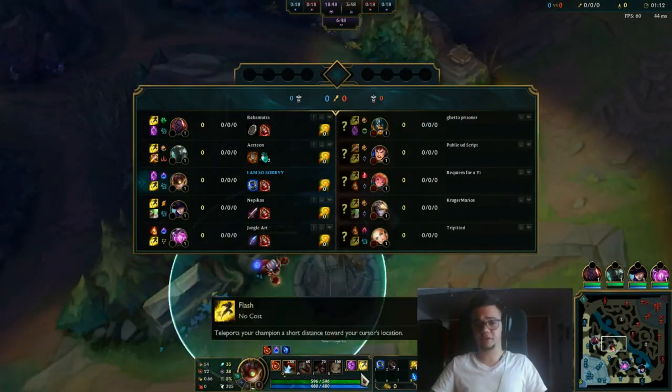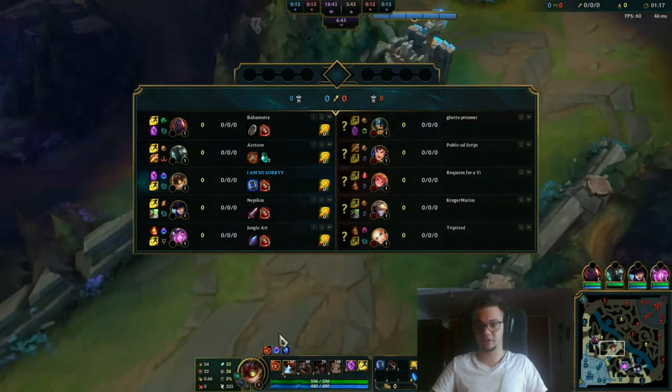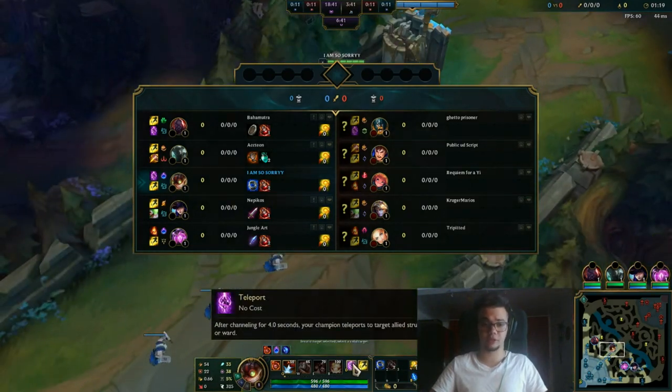For summoner spells I play with teleport, but against Zoe you can play with cleanse, you can play with barrier or whatever makes you feel comfortable. On bot, it's better to play with teleport.